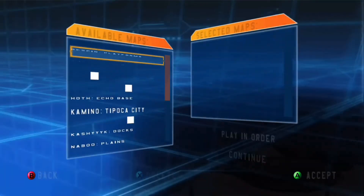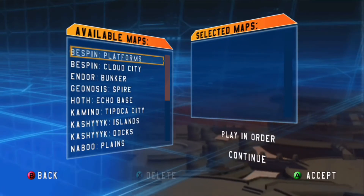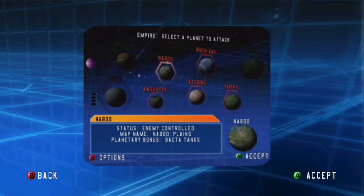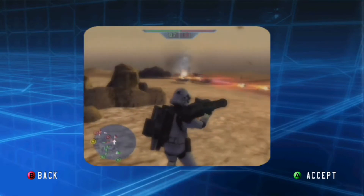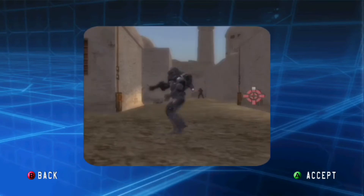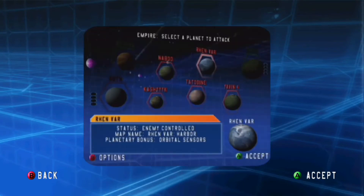We also have Instant Action here — pick a map, pick a side, and bam, Bob's your uncle. But the standout mode is definitely Galactic Conquest. Pick a faction and attempt to conquer the galaxy. Each planet won gains an advantage, either extra reinforcements or a hero to fight alongside you. The game is won when you invade every planet. Something tells me this would be very fun if played online, but guess what?